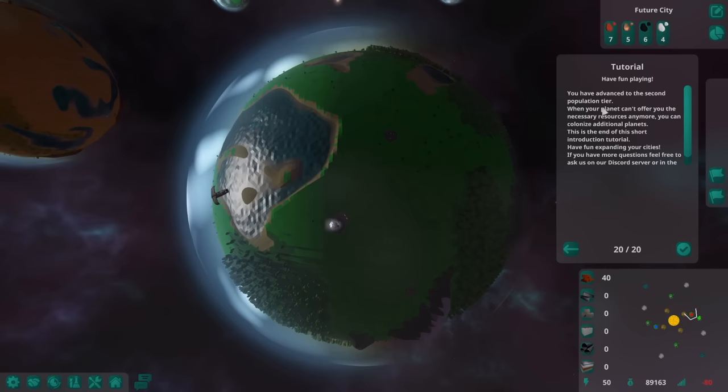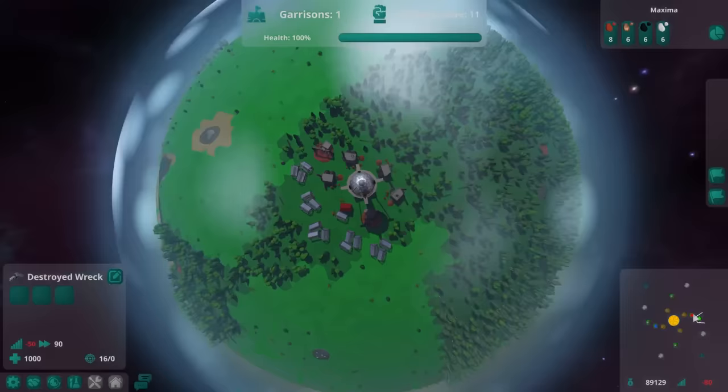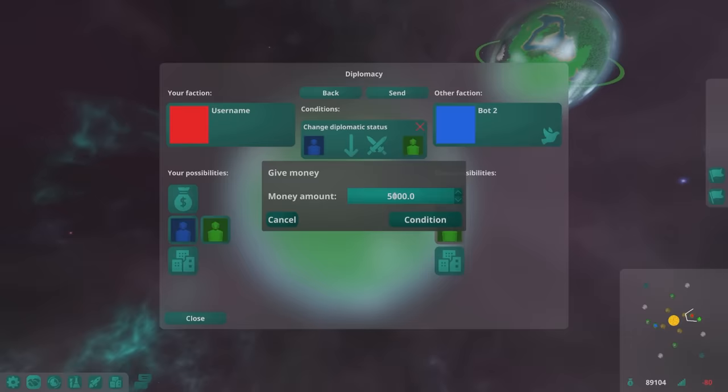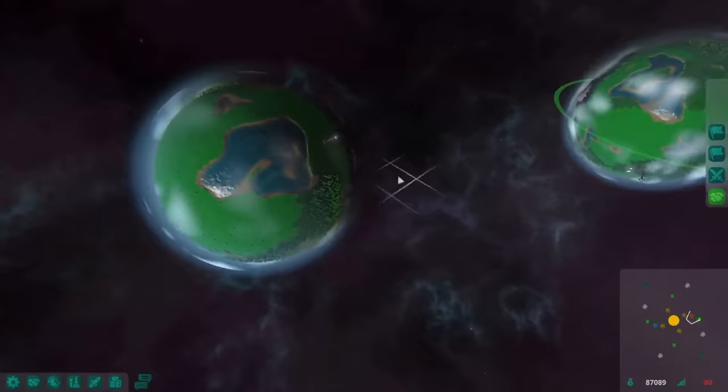Green has already started building - look at this, there's a full-on town going already. We can't have this. How do I threaten them? Start a proposal - go to war with green and I'll give you like 2,000. They accept it! Hopefully they can come over here relatively soon and deal with him.